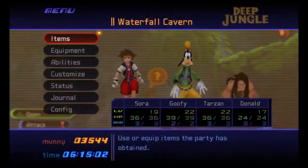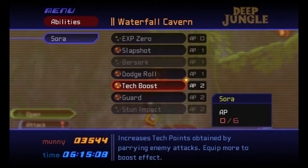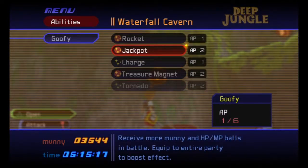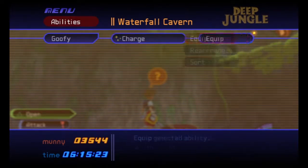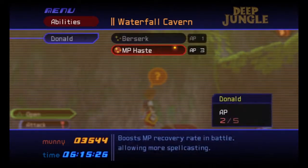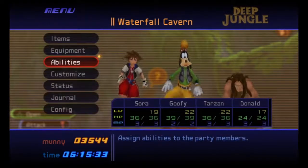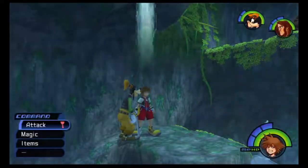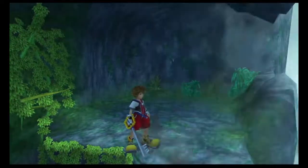Abilities, abilities — do we have enough? Because like you said, we weren't losing anything. What about Goofy? He got Tornado. Treasure Magnet for him. We have to put Charge on too. Does Donald have anything? Might as well give him some use. We're good. I think there's an Orichalcum in this cave somewhere.